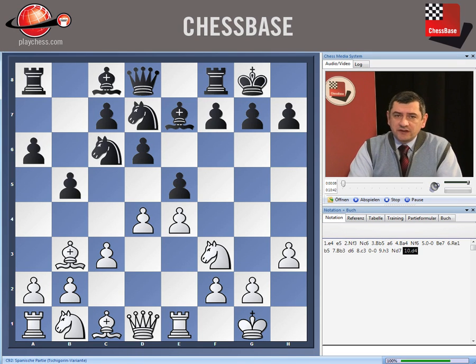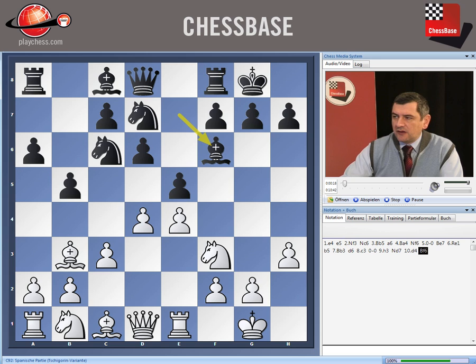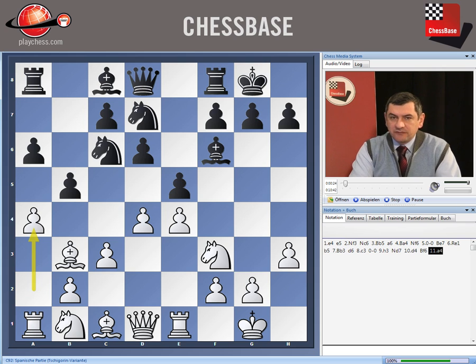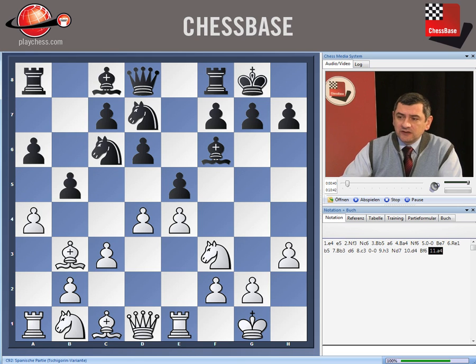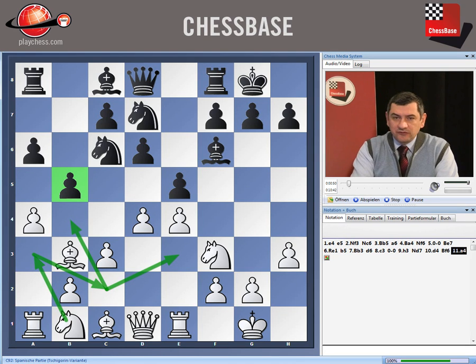We checked the moves after Nd7, d4, Nb6, Bb7. Now we are approaching the main line, which is the move Bf6. On Bf6, we play a4 — important to remember this. It's a little bit different from the previous examples. We are not in time to play Nd2 because d4 is hanging, so we have to open new ideas for White. One of the main ideas of a4 is to bring the knight from a3 to attack on b5, or from c2 to go to e3 or b4.